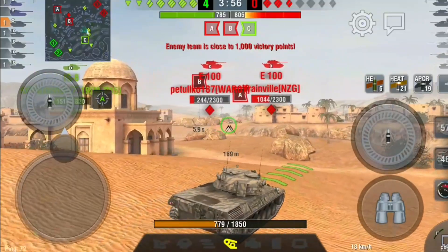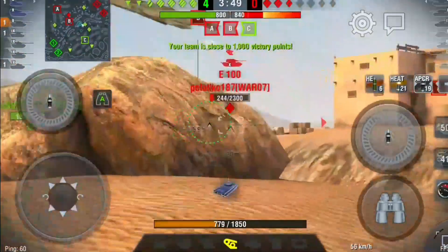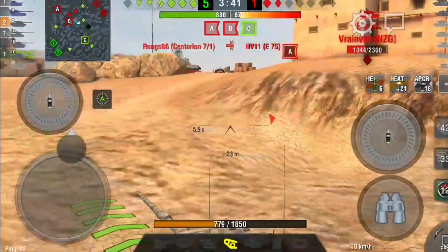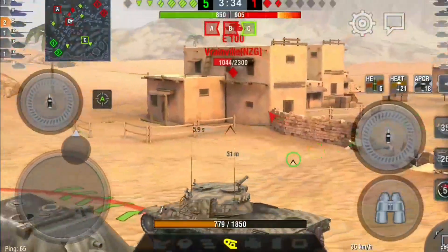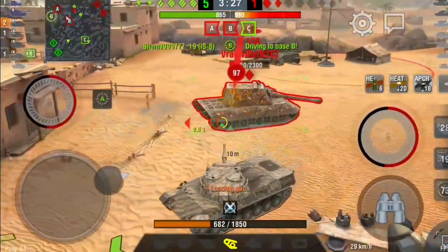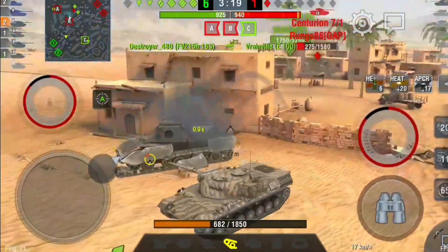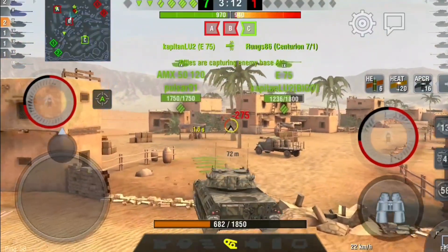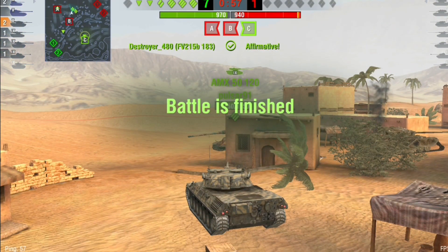They've still got two caps and if we don't do something they will win. I see the E100 is a one-shot, push forward and take him out. That puts us in the lead straight away, but they've now taken out our E75 so once again they are leading on cap points. We need to rush the E100 — I get one shot, then get behind him, take another shot, and the FV215B183 takes him out. Stupidly I could have got my third kill but I missed. We win anyway — 970 cap points against 940.